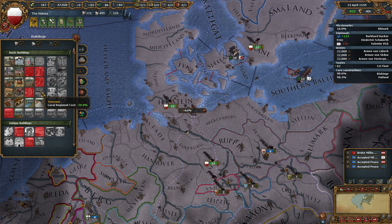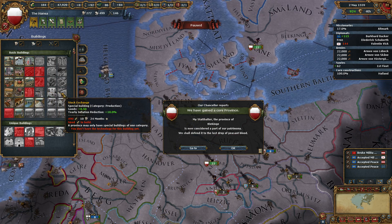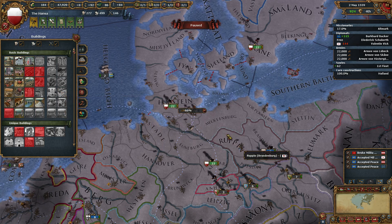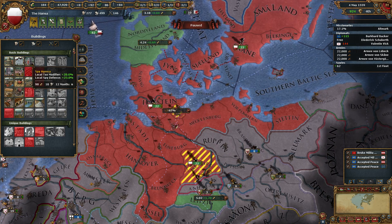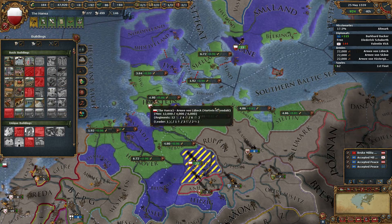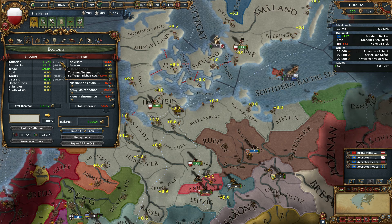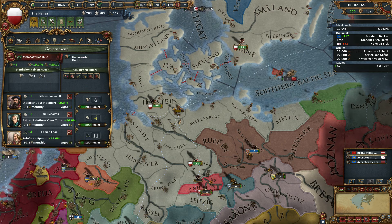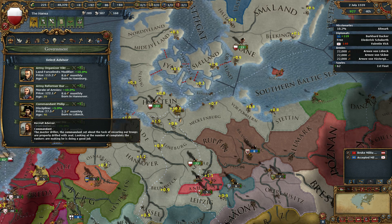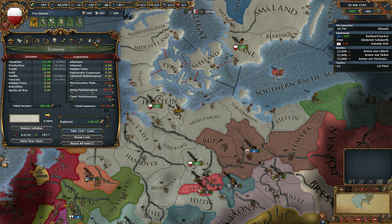The only reason to build a counting house right now, in my opinion, is to get to the local regiment cost minus 20%. And if you want production, this one right here is useful. The others, not so much. So we have cored them both. Can I build that? Not yet. Temples, however, are good, although we have minus 0.4% in taxation, which is a bit annoying. I can actually get this guy away from here, because I don't need it anymore. I need a little bit more money so I can build more. Look at that — that is beautiful.